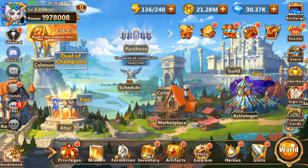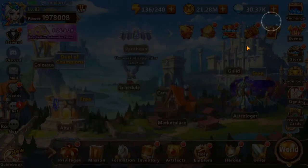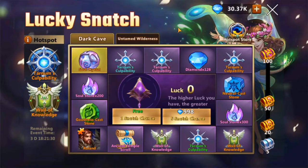So on top of the rock paper scissors event that has been going for quite a while now, we also have a Lucky Snatch event. This is an event where you can get Roland — he's a faction leader. He's currently not the best faction leader, however he is a faction leader you can obtain, though it will cost you quite a lot of diamonds to do so.